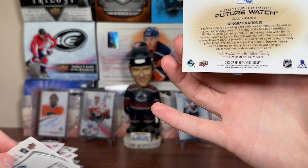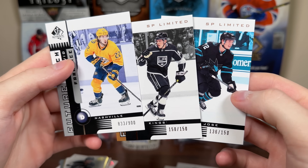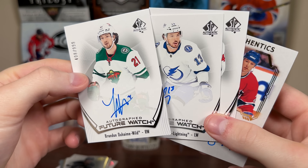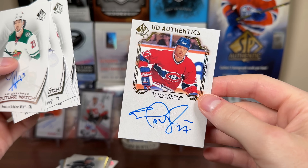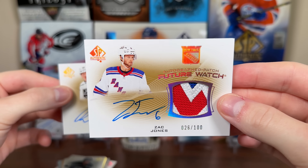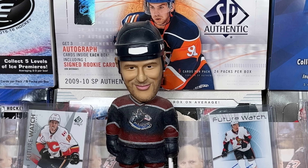Hey guys, this is Part 3 of the case for 21-22 SP Authentic. We got a bunch of shiny red stuff adding about $10 in value. We got some Retro Future Watches — the 10-02s — including two limiteds. We got the Ferentz 900. We got two limiteds: Rasmus Kupari and William Eklund. As for Future Watch Autos, we got three 21-22 Future Watch Autos — all okay, none great, none horrendous — Brandon Duhaime, Boris Kachouk, and Brett Leeson. We got a UD Authentics Auto of Shane Corson. And then we got both of our patch odds for the case — Rasmus Kupari 73 of 100, and Zack Jones 26 of 100. Both have really nice patches. All in all, decent break — still expecting some sort of large pull. Stay tuned for more breaks to come. Thanks for watching!